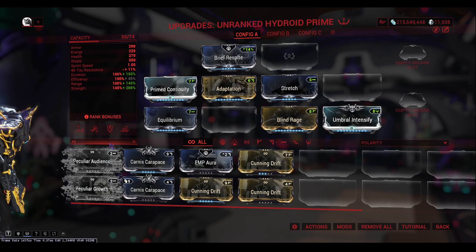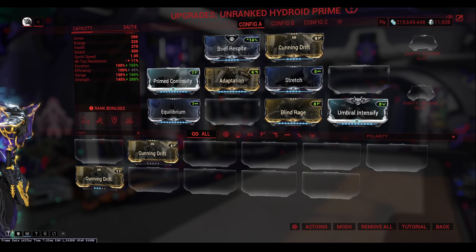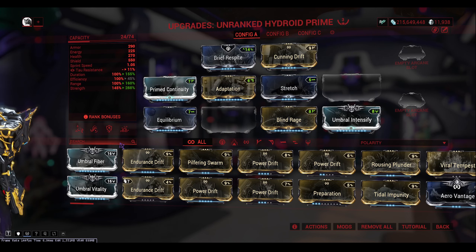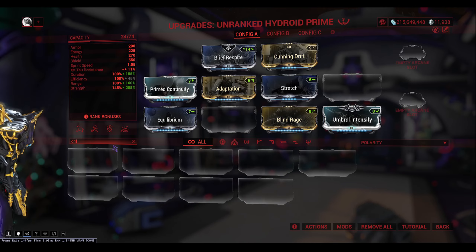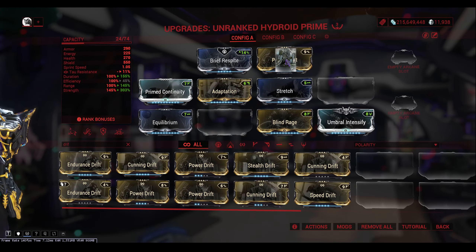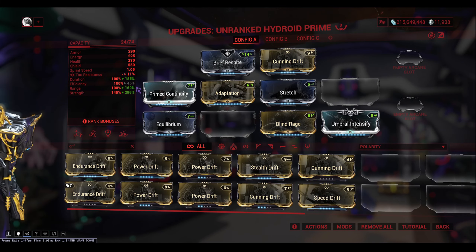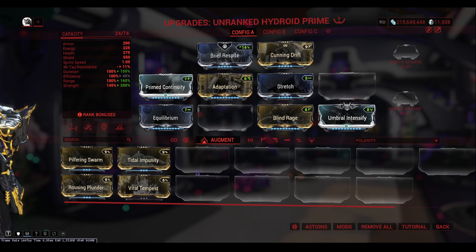For the first empty slot I recommend Cunning Drift for a little extra range. You don't have to use Cunning Drift — you could also use Power Drift or Endurance Drift. If you want a bit more power out of Plunder, Power Drift is the call; if you want a little more range so the ability works better, Cunning Drift it is. We now have two mod slots empty.